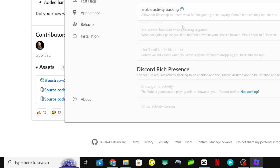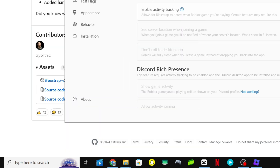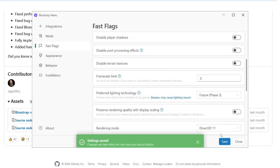Now you want to go to your Windows search bar and search Bloxtrap menu. You want to click Open. Now you want to click Fast Flags, scroll down, click Prefer Lighting, switch that to Phase 3, and click Save.